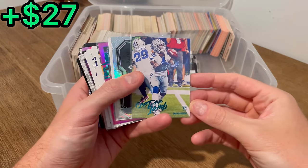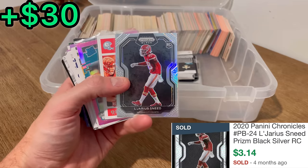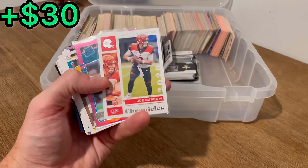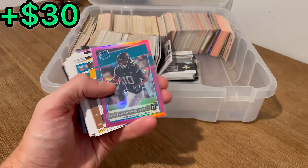CeeDee Lamb rookie card on the teal. A Jarius Prism Black Silver rookie card — nice. And then a Joe Burrow Chronicles rookie card. We'll set that aside for the last overall giveaway.